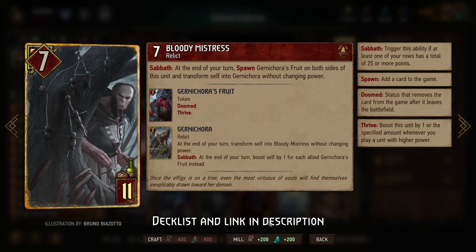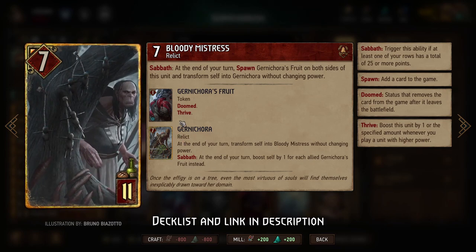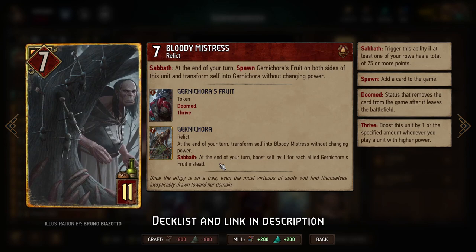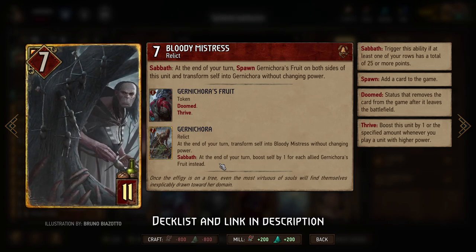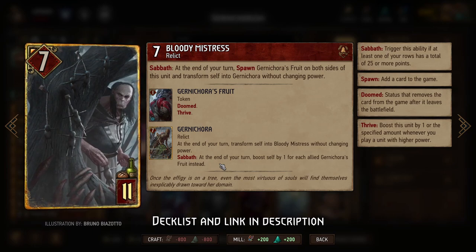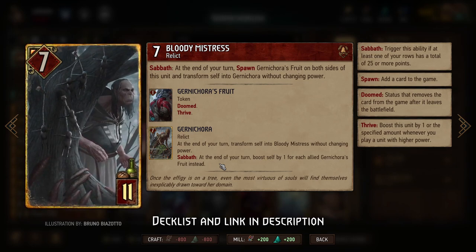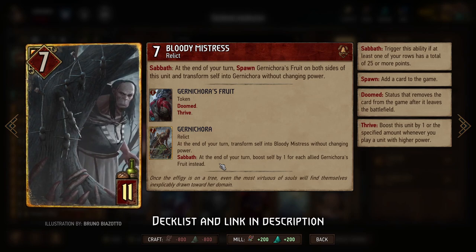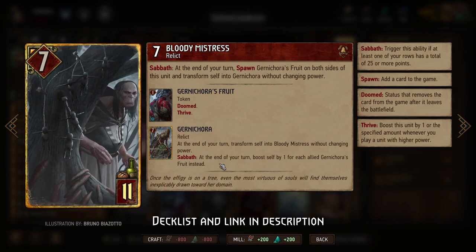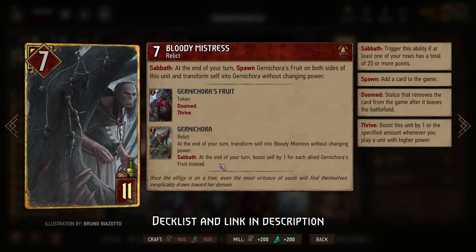That's actually a good thing. Since the Gurna Korras, if they're immediately summoned out, do not summon Gurna Korra's Fruits, they're pretty weak — the only boost you're getting is from the Gurna Korra's Fruit you start with from your leader ability. By not being at Sabbath, they flip back into the Bloody Mistress. Then on your next turn you just play one more card in that row to get up to 25 points, or use a special to boost them up, and then you'll be at Sabbath — they'll flip back into Gurna Korra, spawn in the Gurna Korra's Fruits, and once again be dangerous because they'll get boosted every turn.